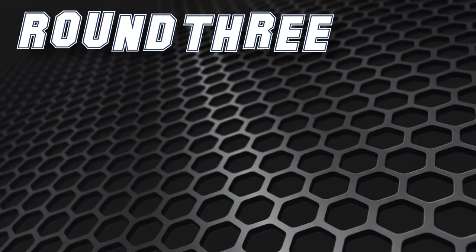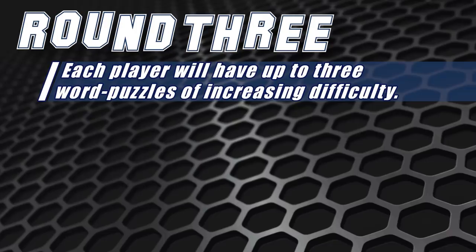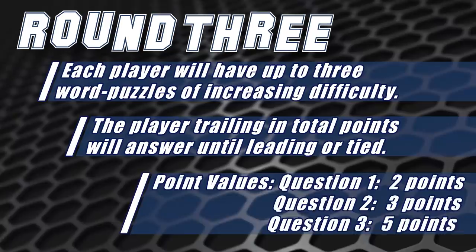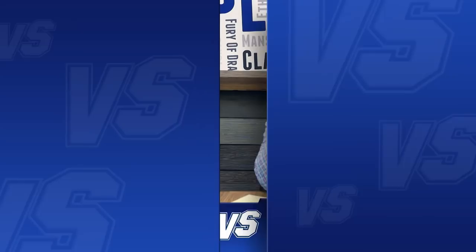Round three is a word play game. The host says a phrase that represents a board game and contestants must identify it. For example, 'Palaces of Red' would be Castles of Burgundy. The player in last place keeps answering until they're no longer behind. Questions are worth 2, 3, and 5 points respectively — giving John a chance to swing the lead.